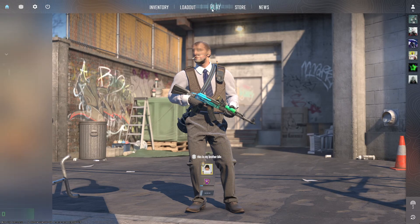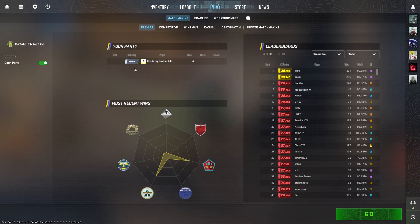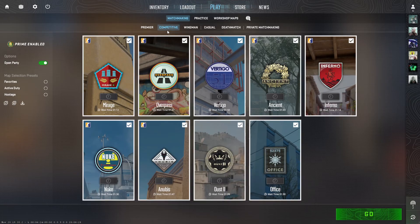You can also go to Play and then choose Premier in order to see your CS rating in your party section. Also, if you play Competitive instead of Premier, then you can check your ranks over here on each map. You will see it over here. Right now I didn't play any Competitive games so I don't have any rank.